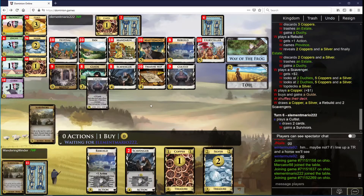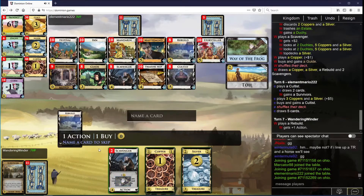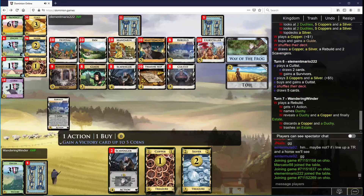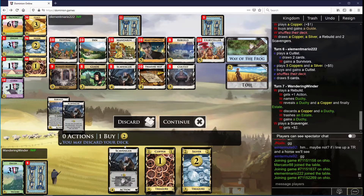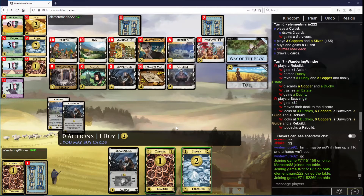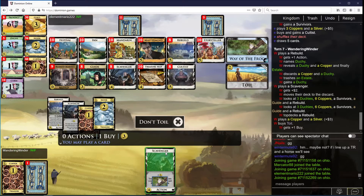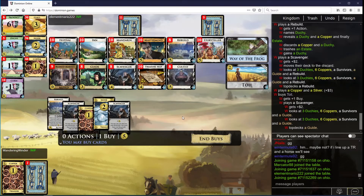That seems fine. I want to buy a guide. We can probably do something with this. Let's name duchy. Scavenger — we want to discard here, put the rebuild on top, toil the scavenger. Not discard, but the guide on top.